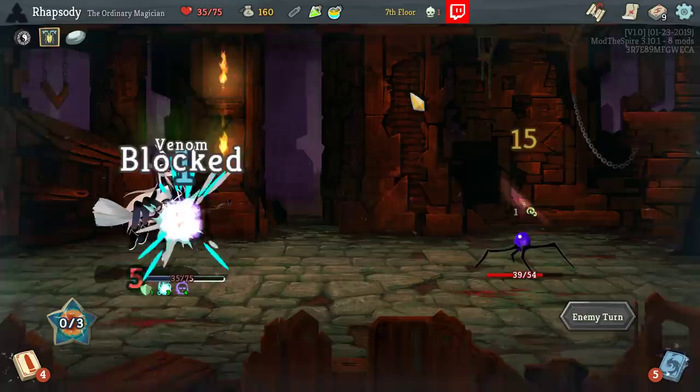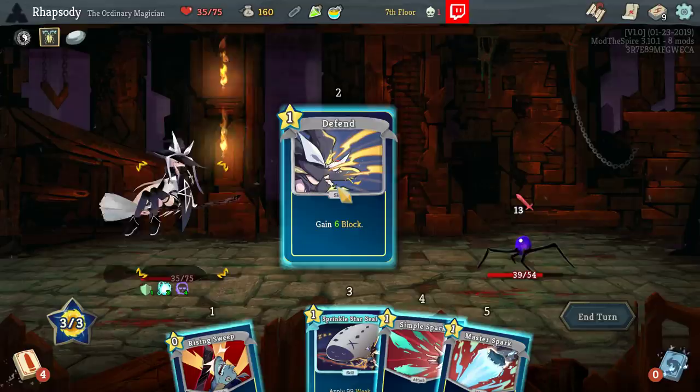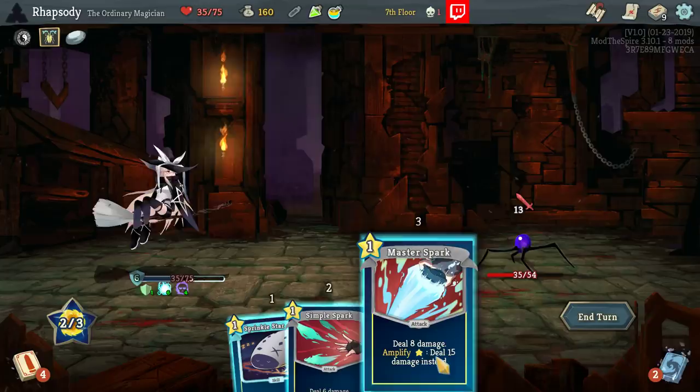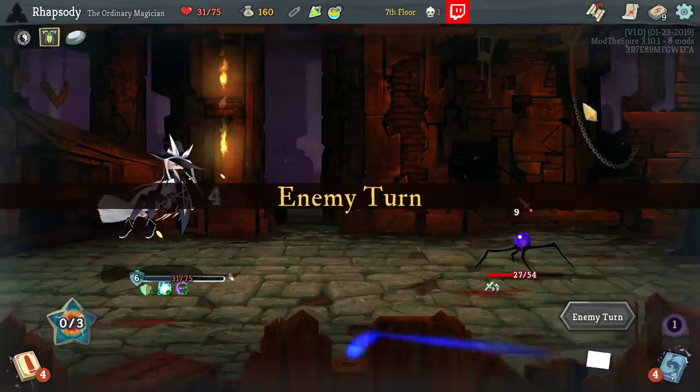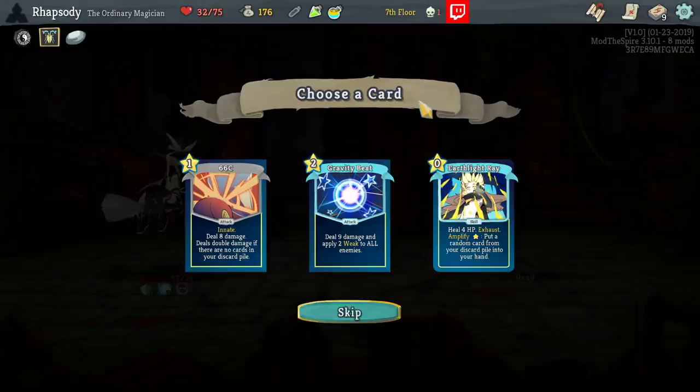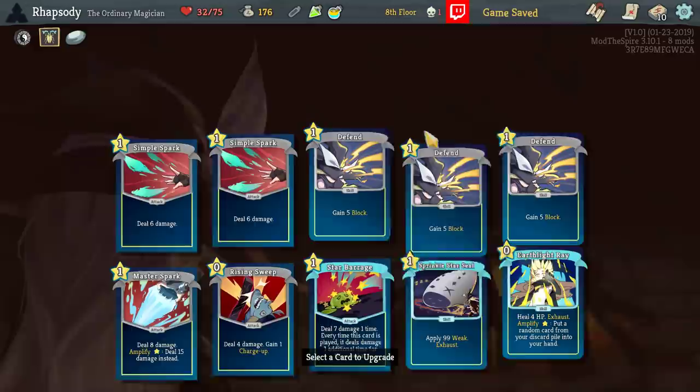I can't just kill this turn — six and then sixteen, yeah it's not going to be a kill. We'll end up taking three damage over the course of this entire combat; I say three because we heal back up the damage from the other source. Looking at options: Innate, deal eight damage and deals double damage if there's no cards in your discard pile. Gravity Beat deals nine damage and applies two Weak to all enemies, as well as Earthlight Ray — heal for four HP, Exhaust — it also amplifies to add a random card from your discard pile into your hand. Earthlight Ray is actually a really good way for me to bring back Star Barrage.